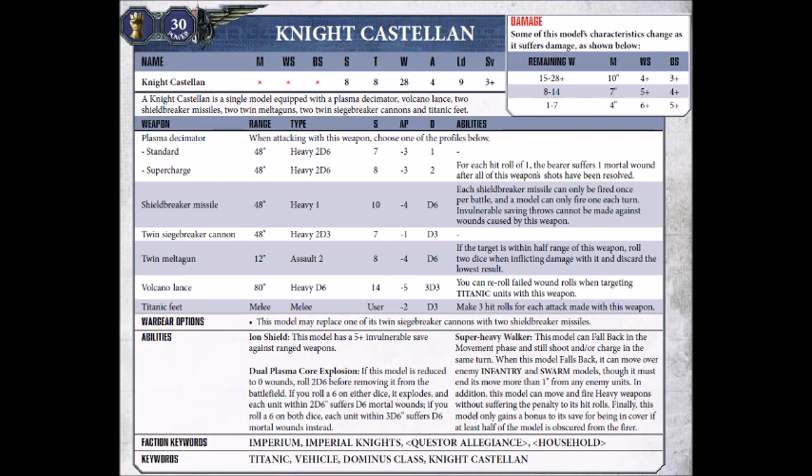Moving on, we have the Plasma Decimator. This is a 48-inch range Heavy 2D6 plasma gun essentially — Strength 7, AP-3, Damage 1, and you can overcharge it to Strength 8, AP-3, Damage 2. What people like to do with this is give it the relic Call's Wrath, which if you're running a Castellan, in my opinion, is a mandatory upgrade. You have to be a Mechanicus House to give it this, so that makes Mechanicus Houses better for Castellans as a whole. Call's Wrath increases both the Strength and Damage characteristic by 1, so in overcharge mode you're Strength 9, Damage 3 — sort of fairly equivalent to firing 2D6 lascannons at your opponent. Obviously you do have the chance of taking a couple of mortal wounds, but this is a small price to pay on a high-wound model when you get that ludicrous damage output from it.